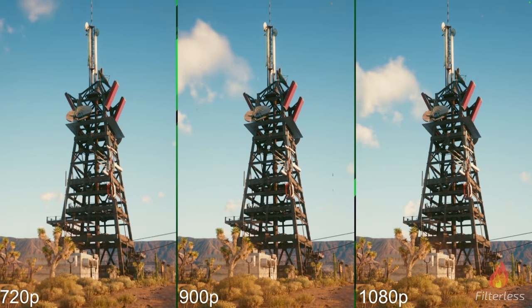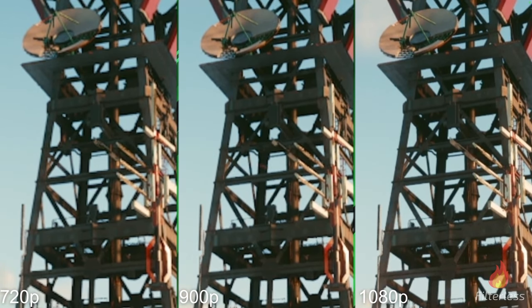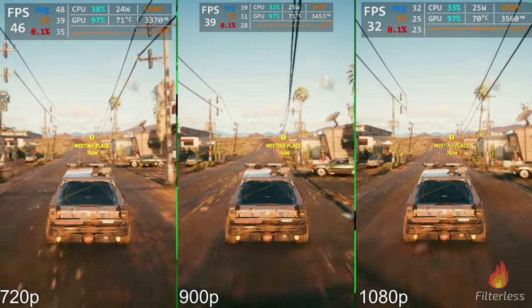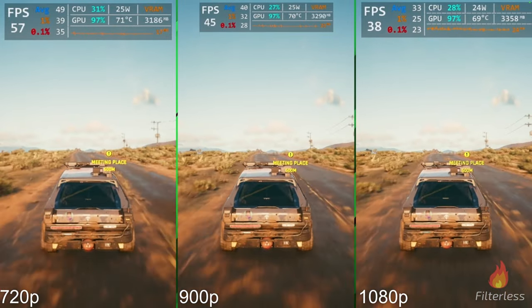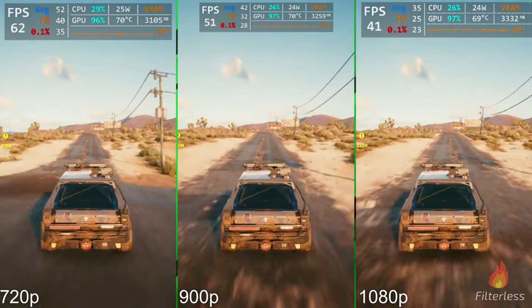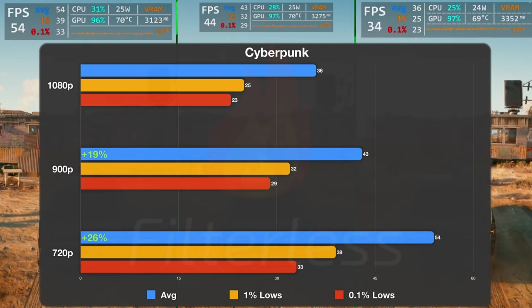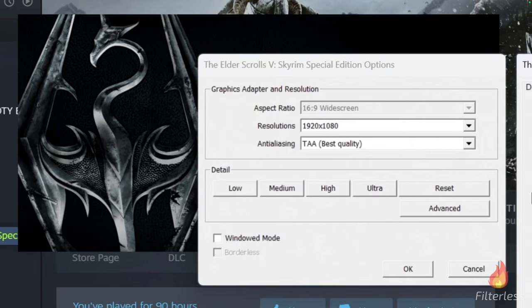Jumping onto Cyberpunk running the default medium preset. Looking at the tower for the graphics comparison, 1080 is a bit more clear than 900 and 720. Benchmarking while driving, we're getting about 40 FPS at 900p versus 37 at 1080p — now 45 versus 38, so a decent bump. Wrapping up the Cyberpunk benchmark: about a 19% increase going from 36 to 43 FPS average, and a nice bump in one-percent lows from 25 to 32. At 720p from 900p it's 26% more, so if you want to get into the 50s that is the way to go.